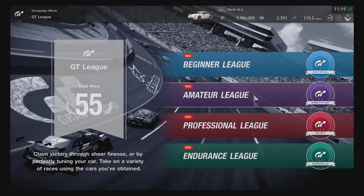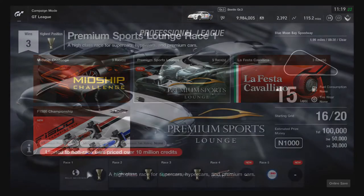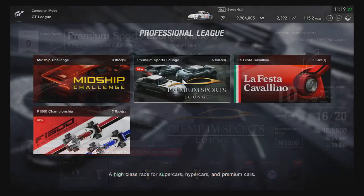Vision Gran Turismo cars only for that trophy. The Professional League got new additions in Premium Sports Lounge — two of them: ten laps on Dragon Trail Seaside and ten laps on Autodromo Nazionale. So that's good.